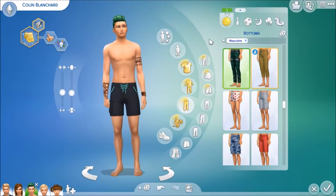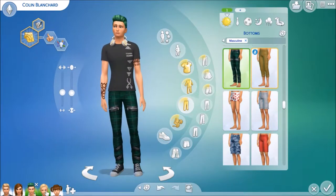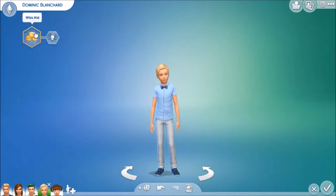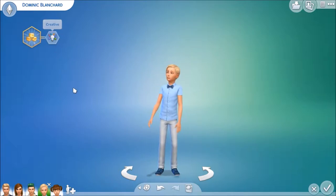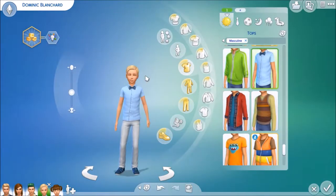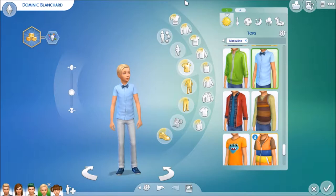Now we're moving on to his younger brother, the middle child — whose name I never remember — Dominic Blanchard. He has the Whiz Kid aspiration and he's creative. I can see him in the science track. I love how he's dressed — he has all these bow ties everywhere and I think it's adorable.